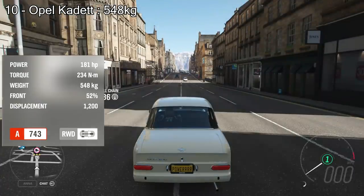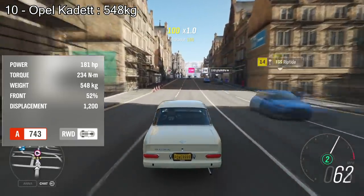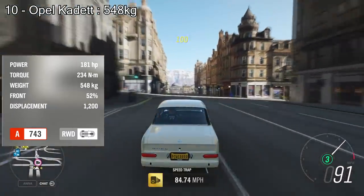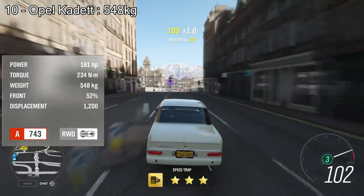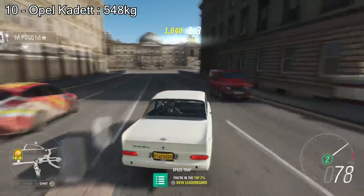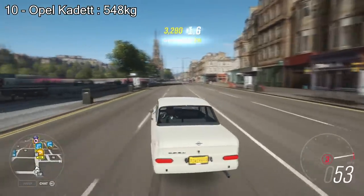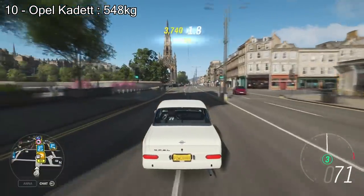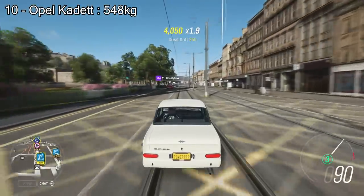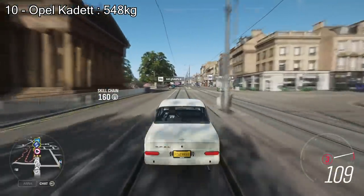Number 10 on the list we have the Opel Cadet — the one that's actually Oliver, also known as Richard Hammond's lover. If you upgrade this Opel Cadet correctly with the lightest components available you can get it down to 548kg, but you can't put much horsepower in it because it increases the weight too much. But 548kg in 10th place is still pretty good — that's half a tonne — so number 10 is the Opel Cadet at 548kg.